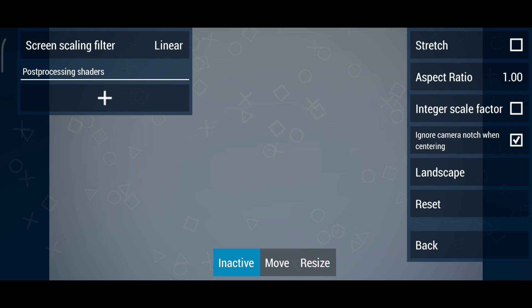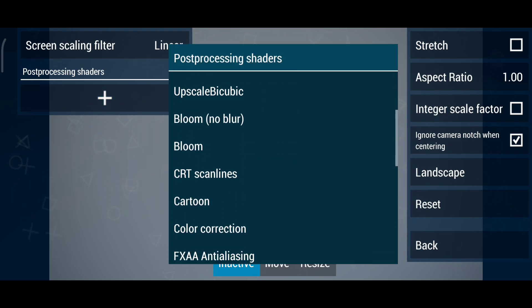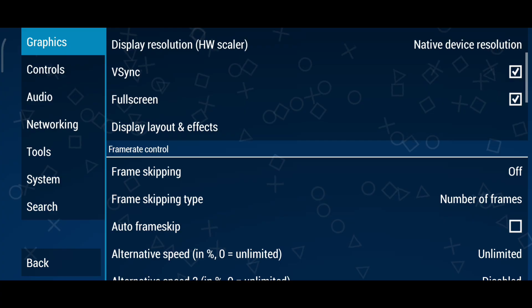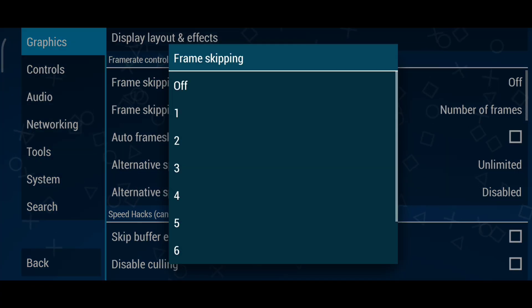Post-processing shader: my favorite is Natural Colors for enhanced visuals. If your device struggles, keep it off for better performance. Frame skipping: turn it off. Smooth gameplay is the goal.